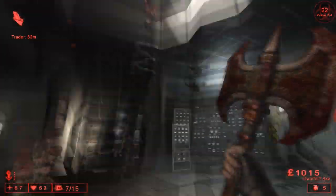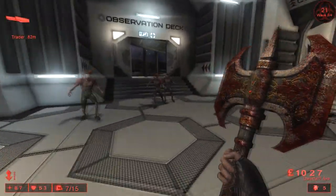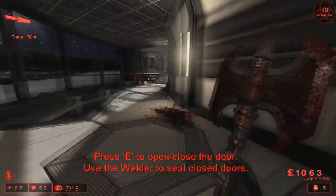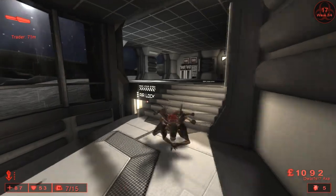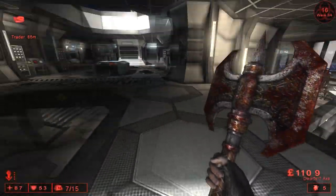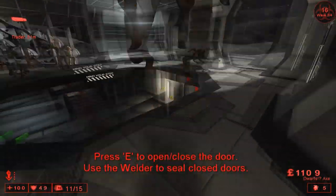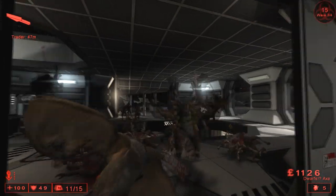You cannot stun the scrakes with it though. It basically seems to be about the same power as the claymore sword — almost the same reach, same strength. It doesn't seem to be overpowered. The only real difference is that you can't stun enemies like the fleshpounds or whatnot with it.